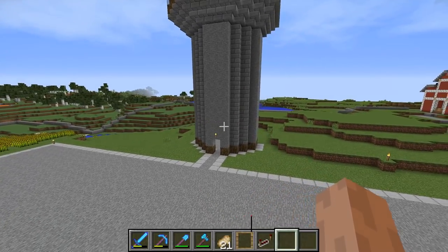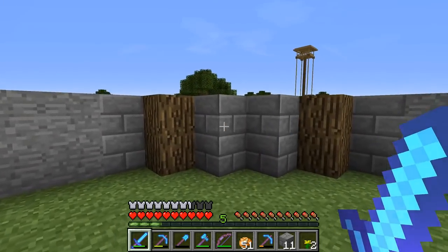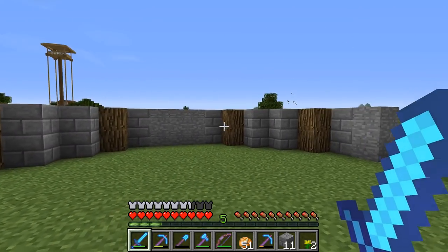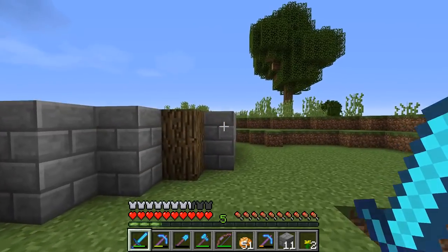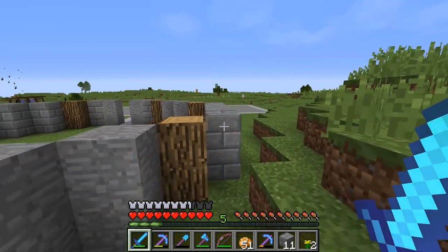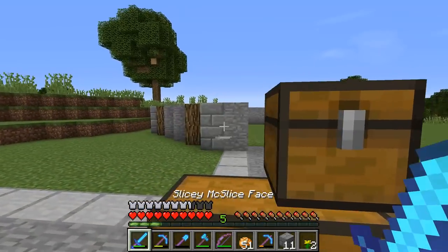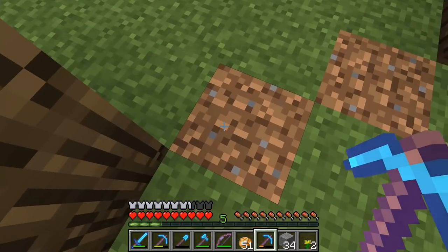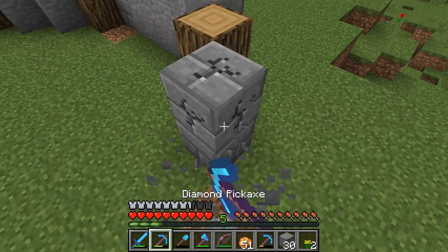I've narrowed it down to two different designs. The one on the right uses stone brick instead of plain stone like the one on the left. I've done a couple walk-arounds trying to get a good feel for it, and I think I like the plain stone better — there's too much stone brick on the other one. So I'm going to build this up using the stone and see where that takes us.